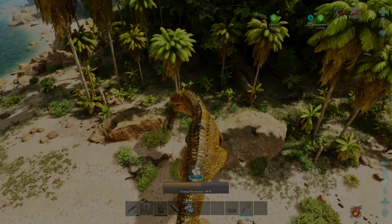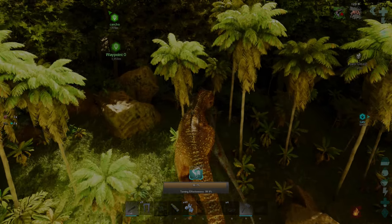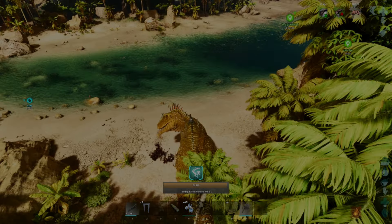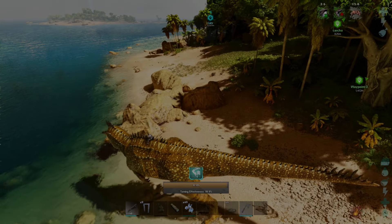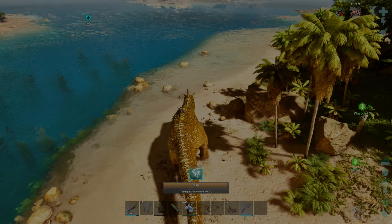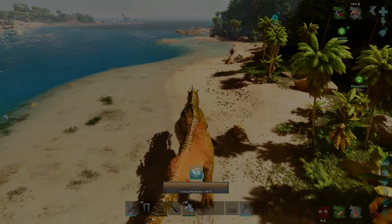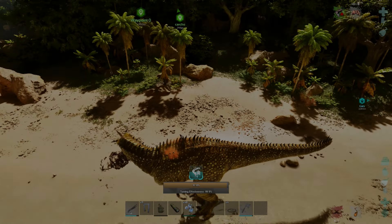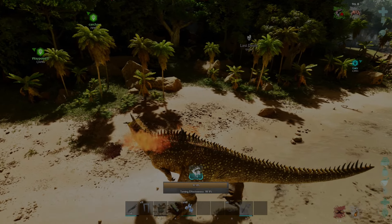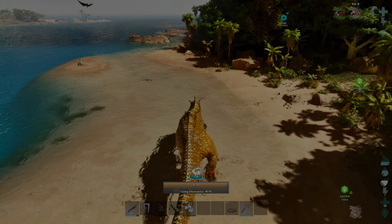Feed on every single thing you can. Diplos are the best due to their high health count - obviously there's no risk of them damaging you because all they have is a pushback attack, so they cannot affect taming effectiveness. On PvE, I'd recommend playing it safe and sticking to places like the beach since it's not far from the spawn and there's not much that can attack you back. In the snow biome, rhinos can fight back and all it takes is one to charge you or a wolf to attack from behind.